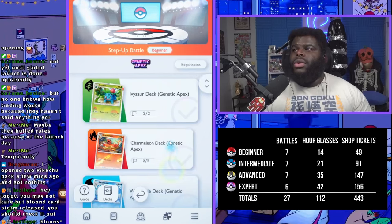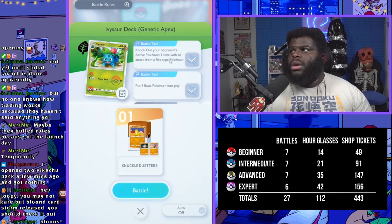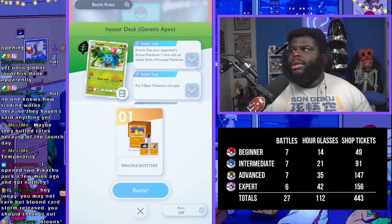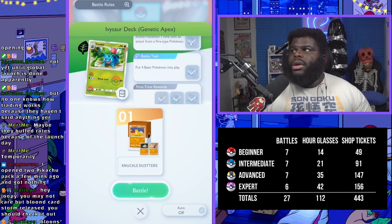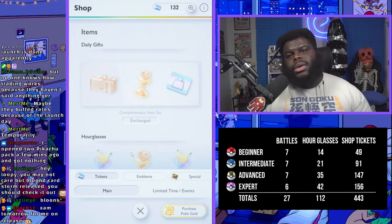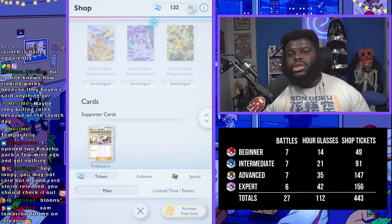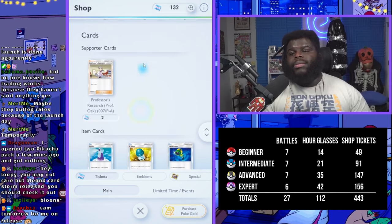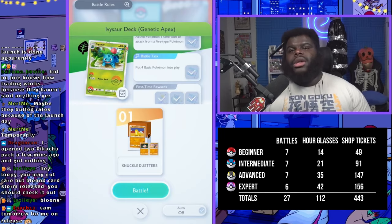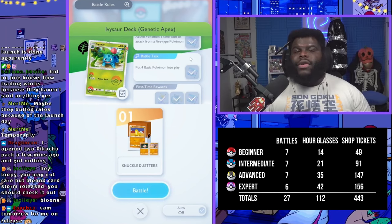In step up battle beginner, you'll see different decks you can go up against in any order, but they have different challenges for each one. I've already done most of these because I moved to New Zealand and got in about a month early. You get things for completing these. You'll see a little silver shop ticket icon — you can exchange those for different things in the shop. The first thing you want to exchange them for are Pokeballs and Professor Research cards, which are the most universally used cards in decks.